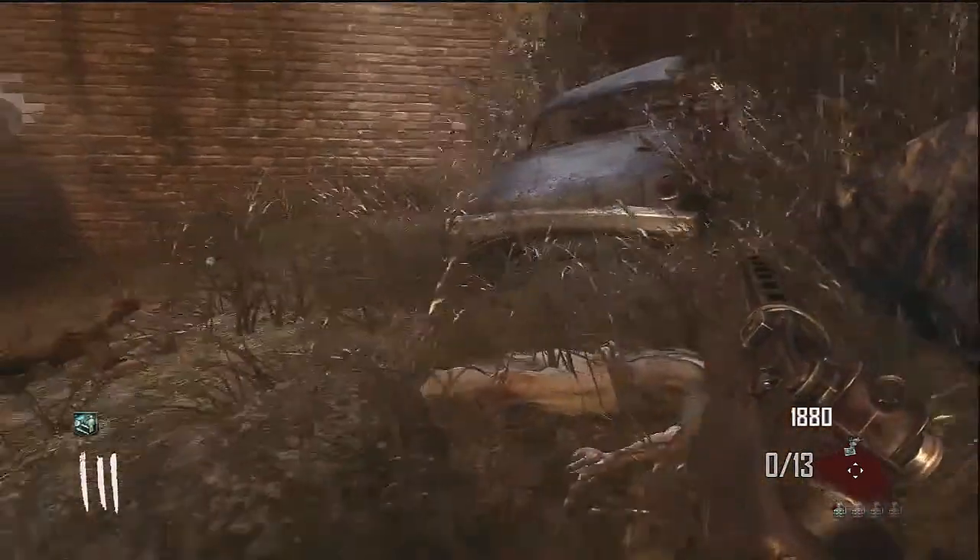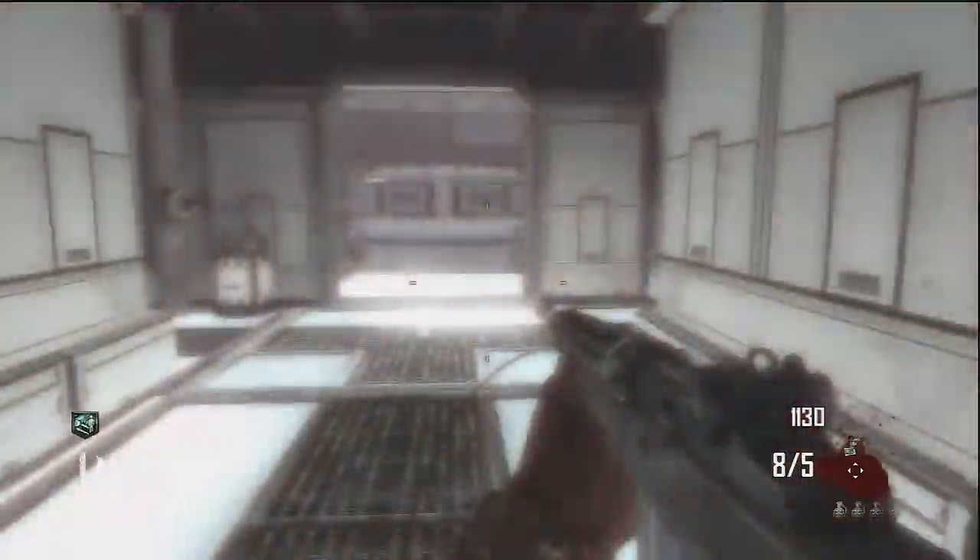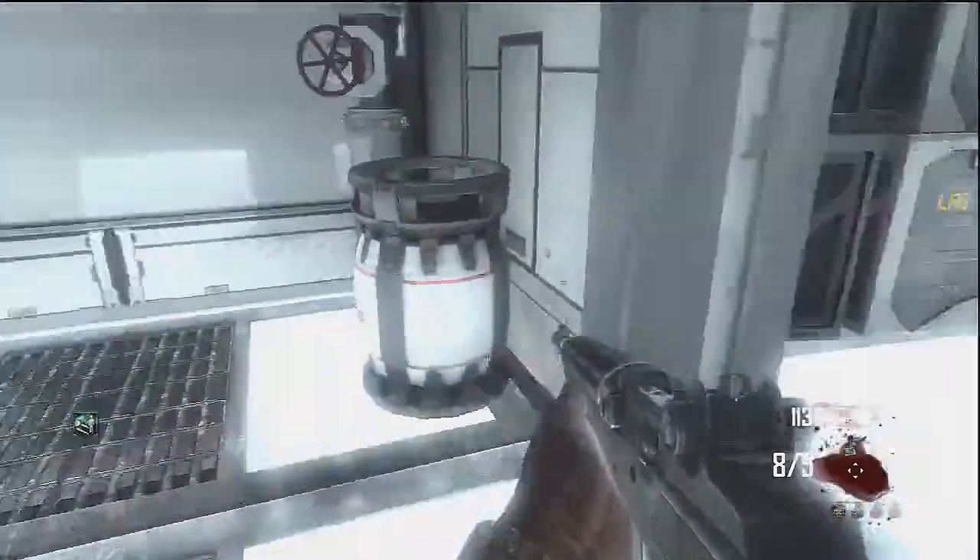You want to get off the stop after the farm, and that is after the diner. Then you open this door, come down, and there should be parts scattered around this whole area.